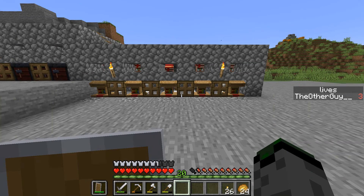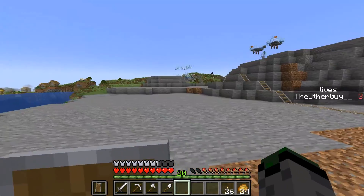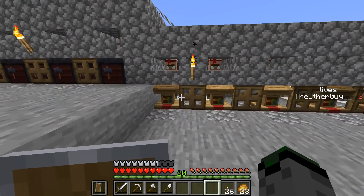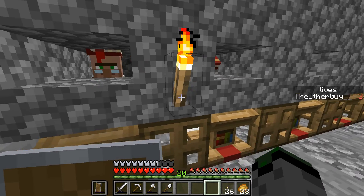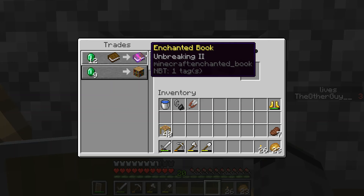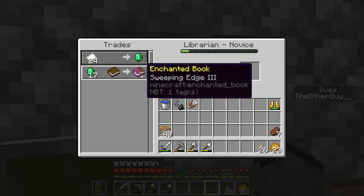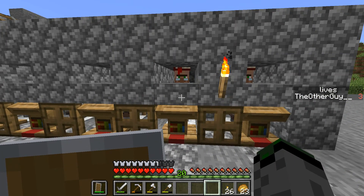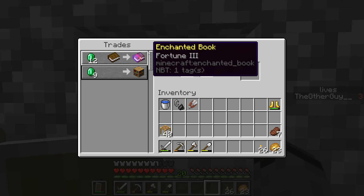I've got my five librarians, and I think I still have some spare villagers in the chamber. I've already traded with all of them to lock them in. First off, I've got Thorns 3 — not a bad price. Next, for 12 emeralds, Unbreaking 2; it's only level 2 but it's cheap, meaning Unbreaking 3 would only be 24 emeralds. I've got 17 emeralds for Sweeping Edge 3 — wasn't my first pick but not terrible. Then 12 emeralds for Respiration 2 — not a bad price for level 2.